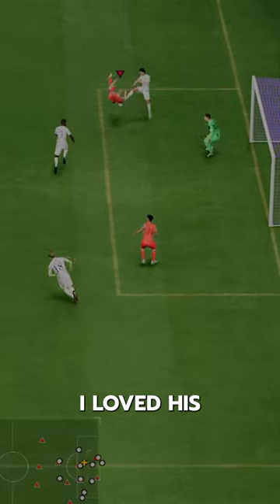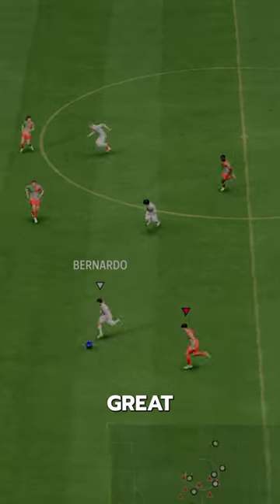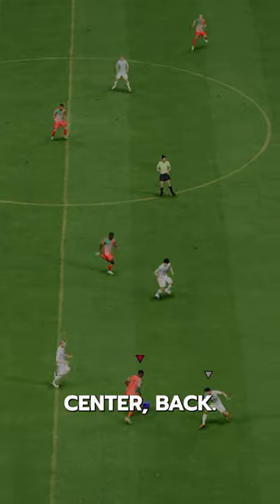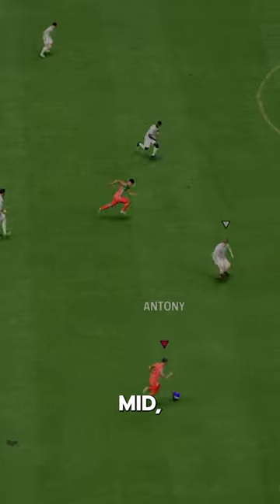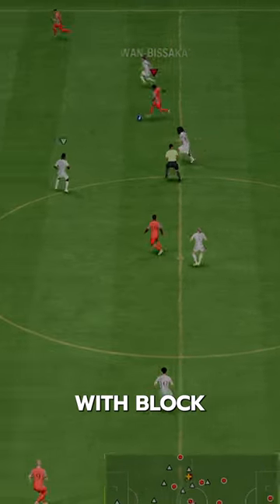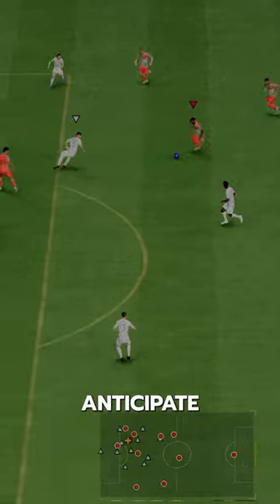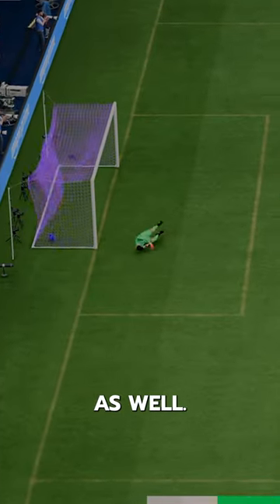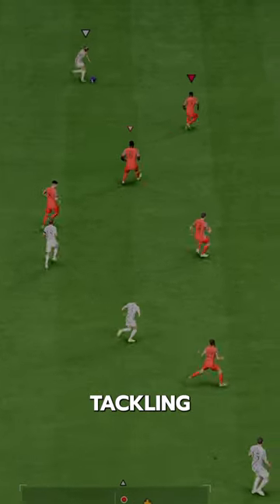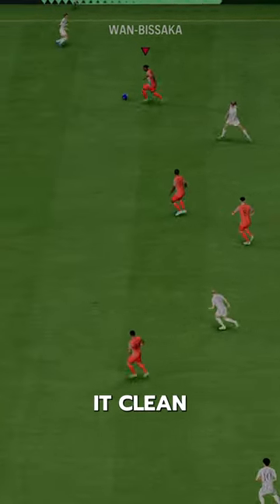I loved his Evolution card and this is an awesome upgrade. This card is great because you can play him in multiple positions — right-back, center-back, even defensive mid. He's got Jockey Plus, Block Plus, and Slide Tackle Plus, plus Soft Anticipate, Bruiser, and Aerial. He's so loaded up defensively and has some of the best tackling ability in the game. Always makes clutch tackles and keeps it clean every time.